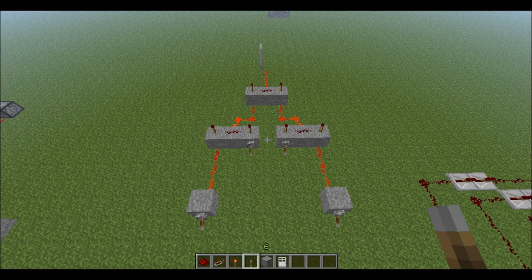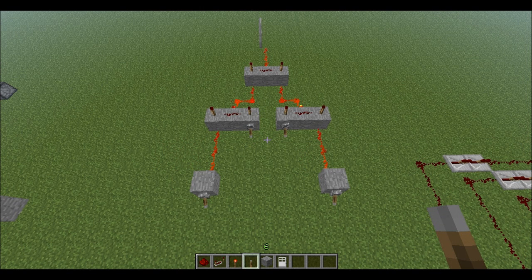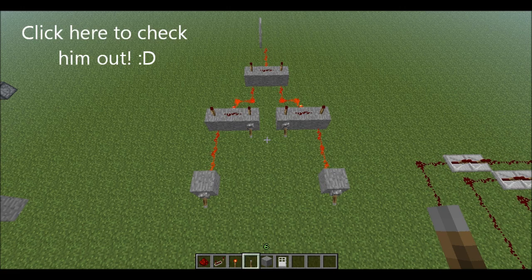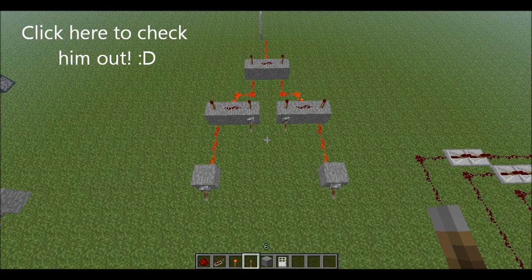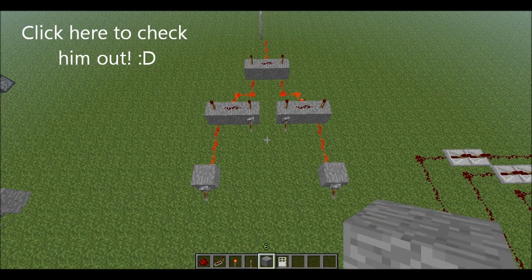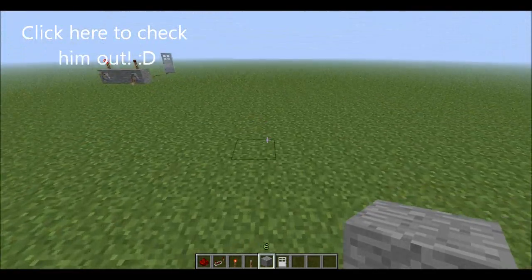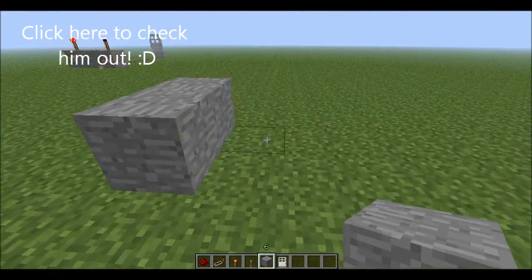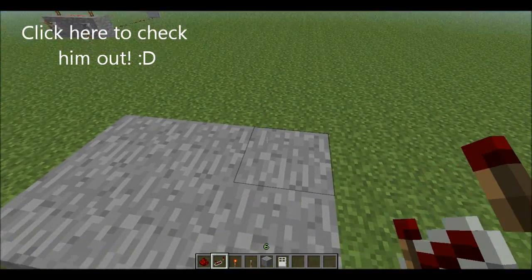Hello, this is Lord Mining again. I uploaded the AND gate tutorial yesterday and got a comment from Cacer9000 — sorry if I mispronounced that — who showed me a much easier way to make the AND gate extended, and he gave me permission to show it to you. I'll add his links in the annotation and in the description.